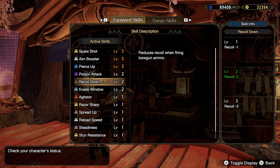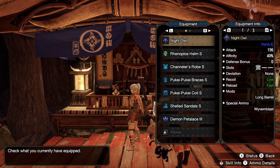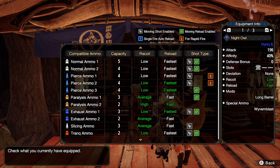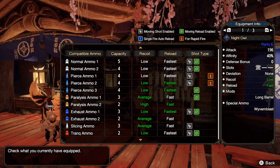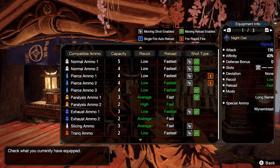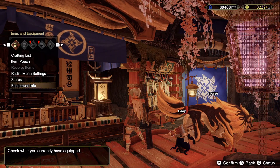These two skills are required to make sure your Pierce Ammo Level 2 has low recoil and fastest reload. If you don't really care about the recoil and reload speed — it's a really minor change — you can forget about those two skills, but I care, so I have them.